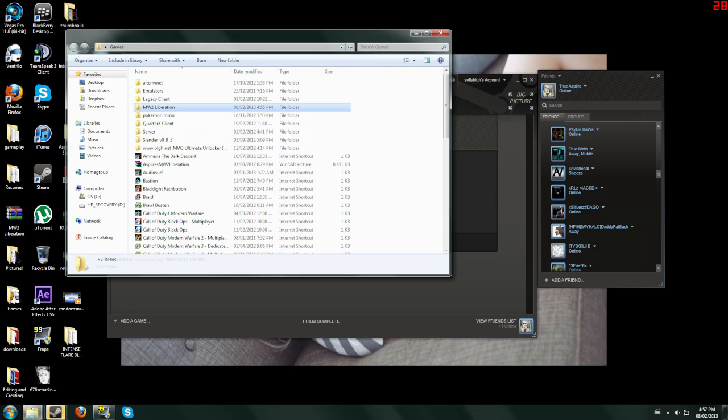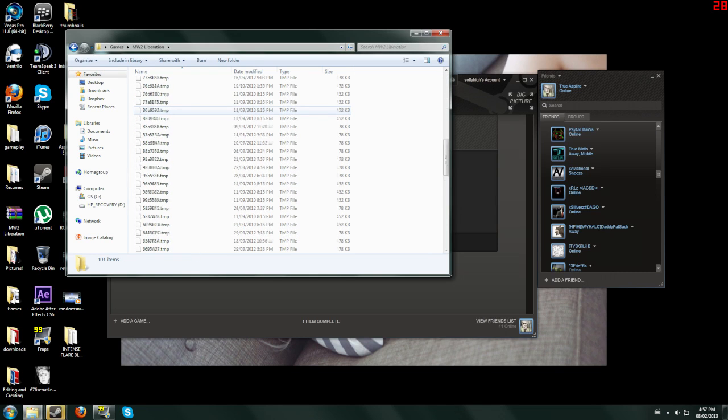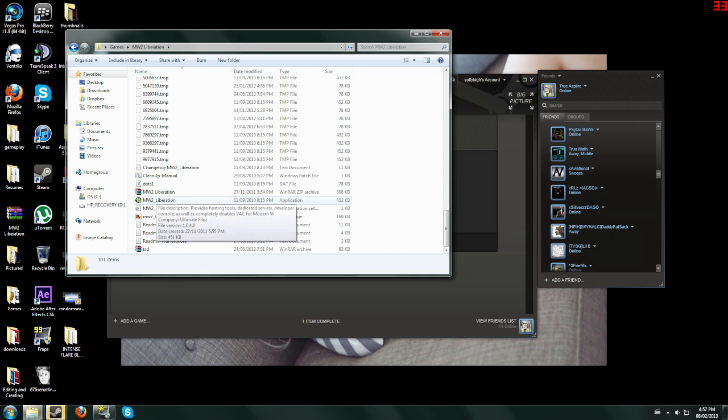Then you go into the Monofer2 Liberation folder, scroll all the way down — there's a lot of stuff in here.